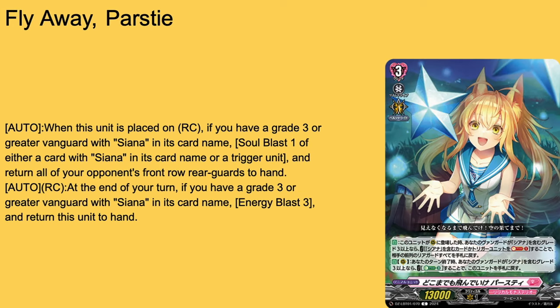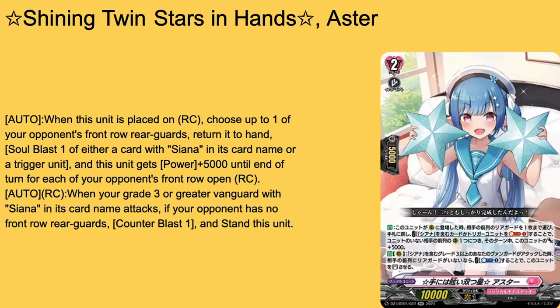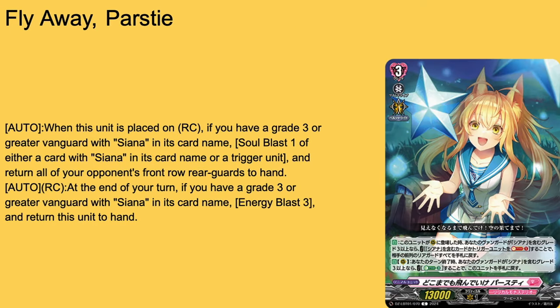Then we have Flyaway Parasite Parasty, grade 3 on 13k base. Auto when placed on rearguard circle — if you have a grade 3 Sienna vanguard, Soul Blast 1, either Sienna or trigger unit, and return all your opponent's front rearguards to hand. I like how they allow either Soul Blast option. There was a Sienna card that benefits if your opponent's board is empty, so that's inherently good support. Auto rearguard at the end of your turn — if you have a grade 3 Sienna vanguard, Energy Blast, bounce to hand. A free non-conditional bounce of your opponent's entire front row. So if they have resist for some reason — that's dealt with. This card is actually really good. I don't like Sienna, but her cards are genuinely good and their arts are some of the most unique star-feeling backgrounds in this entire set — 4-of.